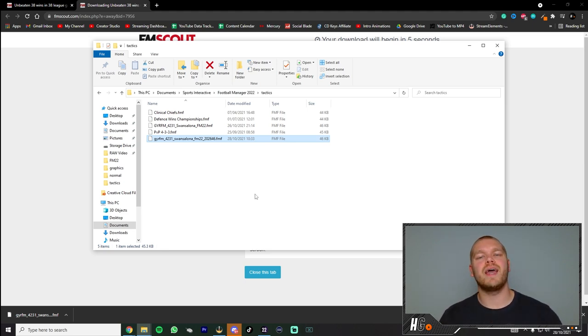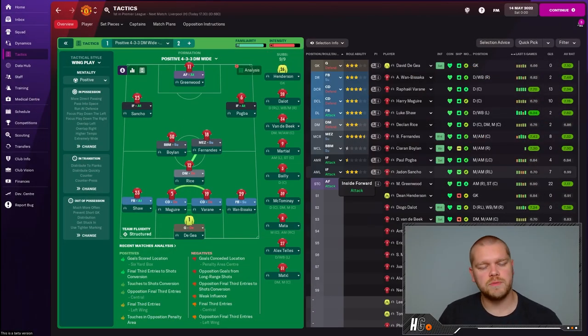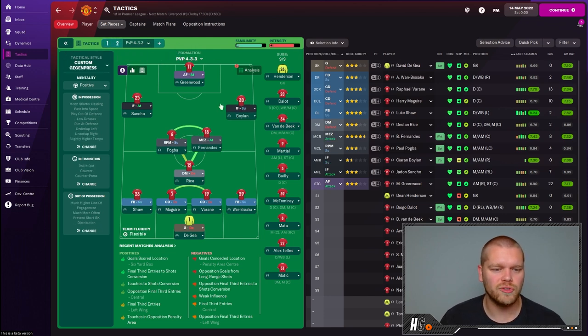The next thing you need to do is a little in-game step. Some of you using storage drives may have slightly different locations to mine — mine is in My Documents on the PC, into the Sports Interactive folder, FM22, then into Tactics. Let's jump in-game and show you how to get the tactic right into your tactics screen. We're in game — this is my Manchester United beta save. This is the tactic I'm running, but let's show how to import tactics.